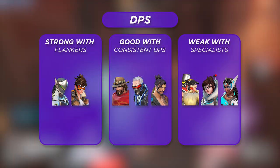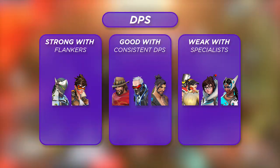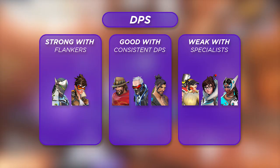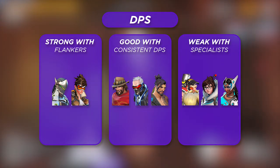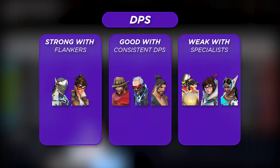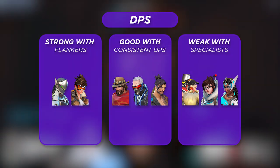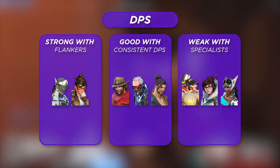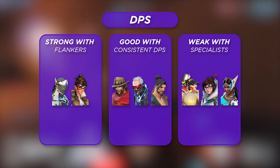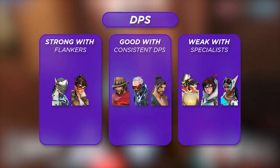Sojourn is also strong with a consistent damage dealer as her DPS partner — heroes like Soldier 76, Cassidy, and Hanzo create situations where there's an overwhelming amount of pressure from both DPS heroes. It will usually be good practice to set up double angle setups between you and your consistent damage dealer, and since you've got the vertical mobility and high burst damage from the Railgun, you'll look for aggressive opportunities on high grounds or short flanks while your consistent damage dealer holds the main angle.